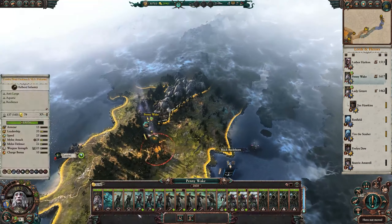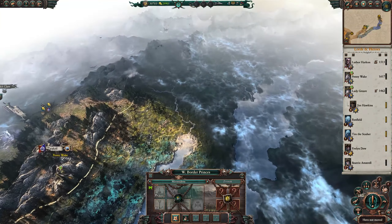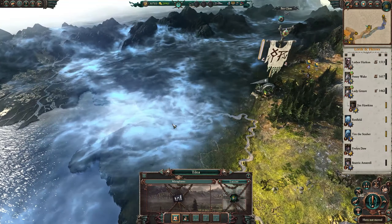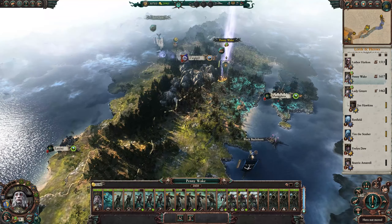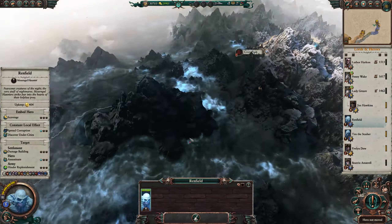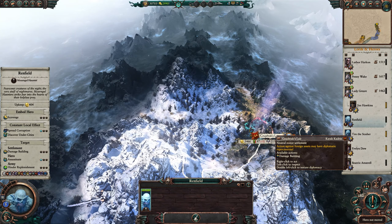Let's keep going north with Pennywake to find Miragliano. There's a different town here — that's Myrmidons, owned by the Golden Order, Balthazar. Let's keep going north. Nashrak's Lair is owned by Karakadrin the Slayers. So interesting — I just don't know where I am in this world. If we follow the roads we'll find it. It was probably this way — Miragliano, maybe right around here.